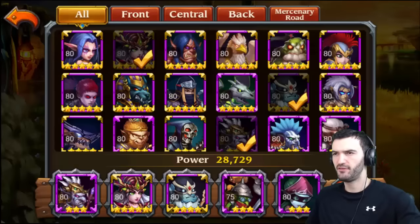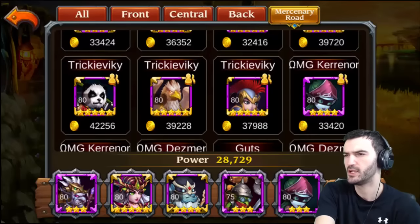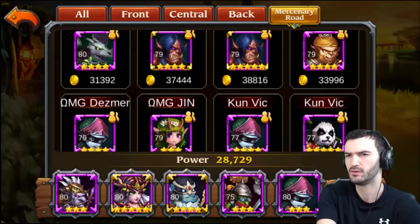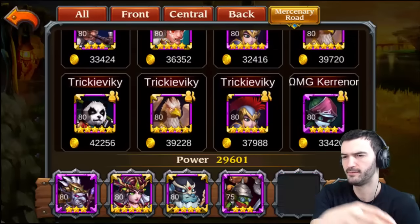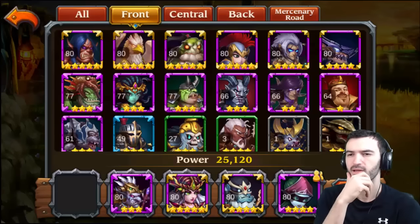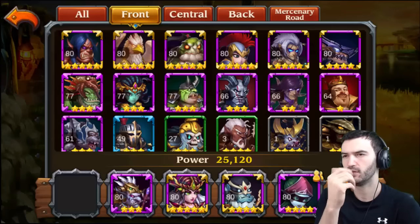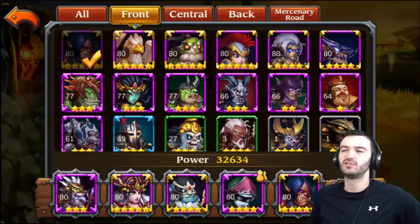Let me see if a guildmate has a better Death Mage. There's a four-star Death Mage, purple plus two — any more? There's another one, four star level 79. Let's try this — take her out, put her in. He's only level 75 so I'm gonna take him out and put in a different tank in front so they can tank the damage. I wonder if the Turtle will work — but I don't want to waste this turn. Last turn the Wizard Doctor died as well.